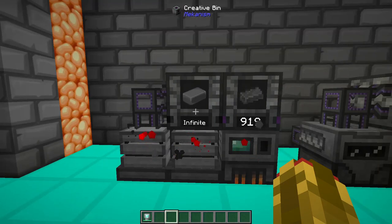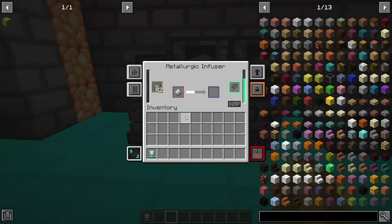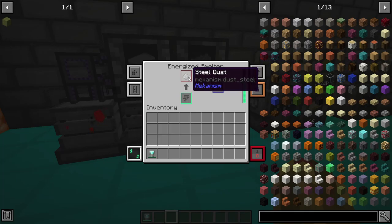Moving on to ingots that don't have respective ore blocks: steel ingots can be crafted using an iron ingot as a base material. The processing requires coal, and enriching the coal in an enrichment chamber is more efficient. Start by putting iron into a metallurgic infuser to get enriched iron, then into another metallurgic infuser also infusing with carbon to get steel dust. Smelting that dust will give you a steel ingot.